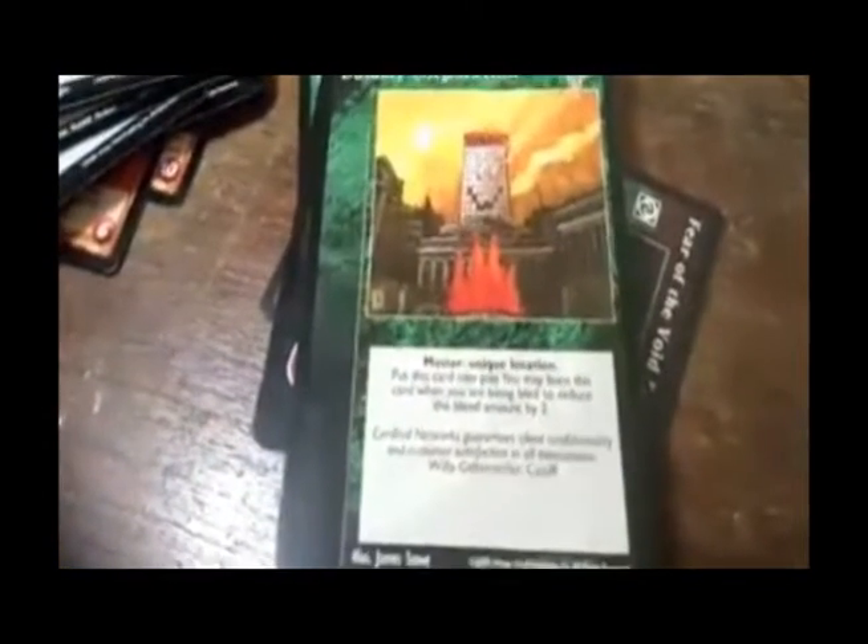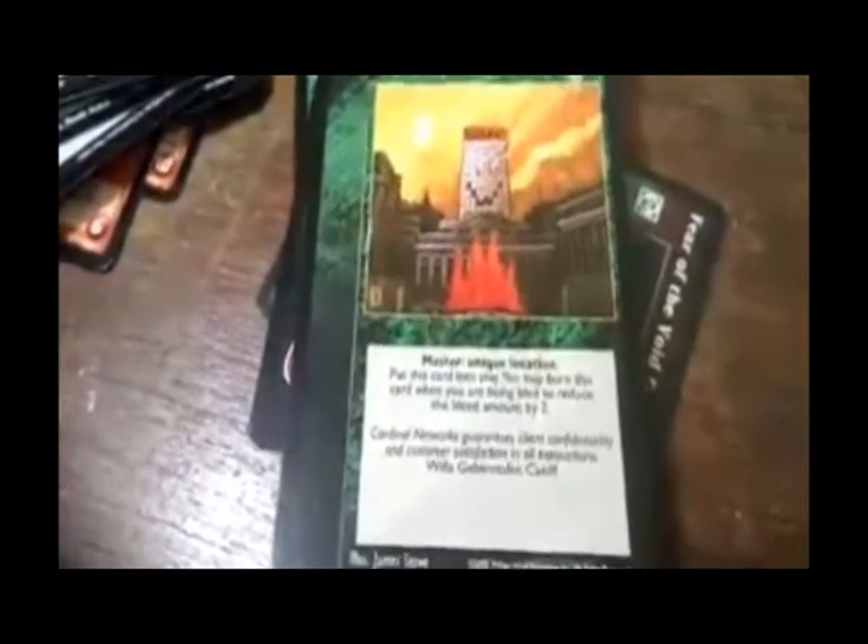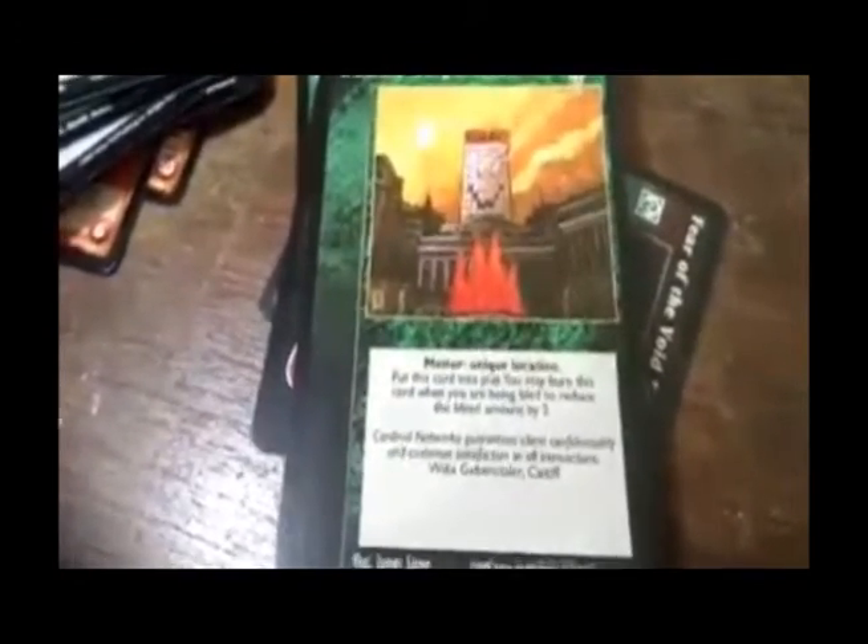Dummy Corporation — master, unique location. Put this card into play. You may burn this card when you are being bled to reduce the bleed amount by two.